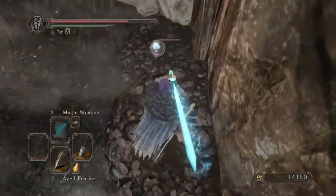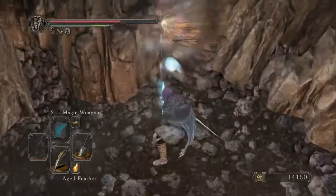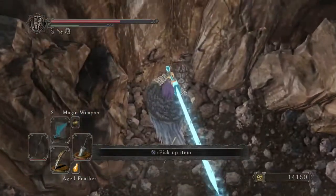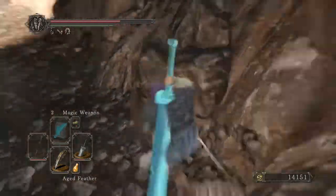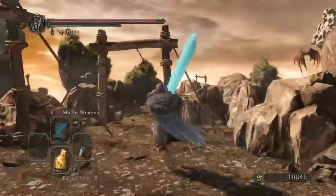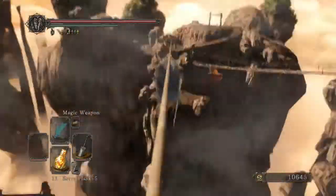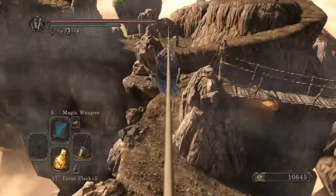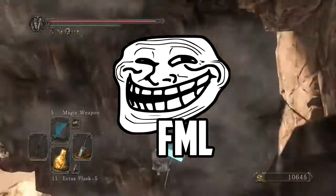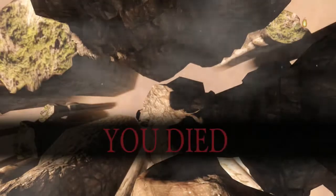A technique that works well for the first couple of bonfire aesthetic levels: use a greatsword and the two-handed R1, which is a downward attack, and when you press it again it swings straight up. You can see me do it right now — it's pretty good. That said, you're going to need a stronger weapon as you get higher in bonfire aesthetic levels. That's going to wrap it up — thanks for watching, leave a like if you enjoyed, subscribe if you haven't already, and until next time, take care.